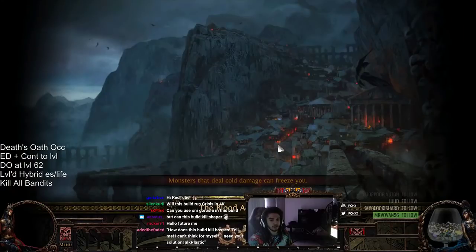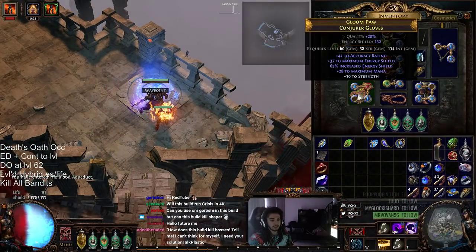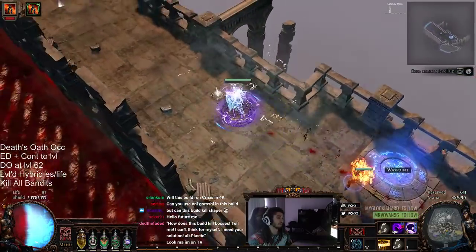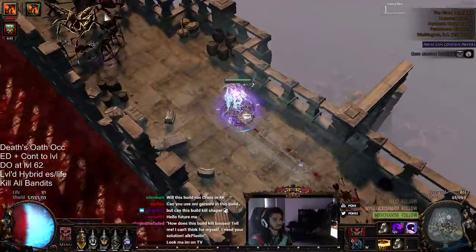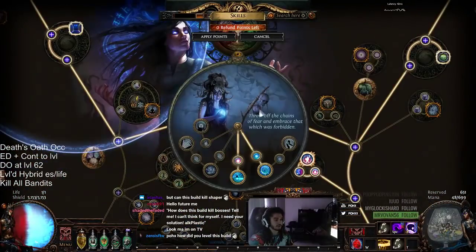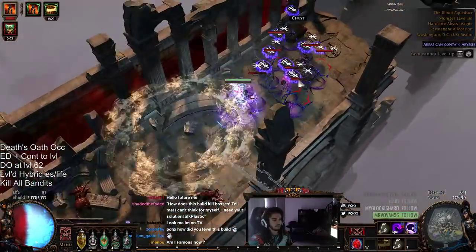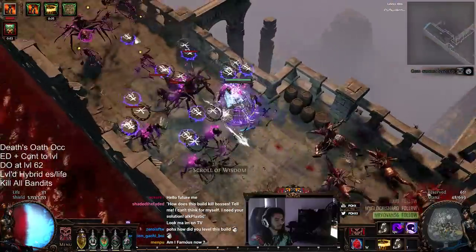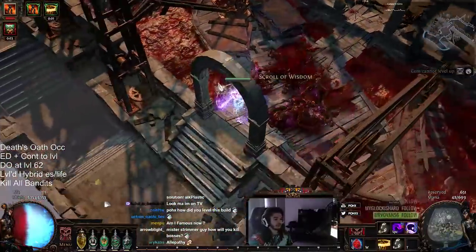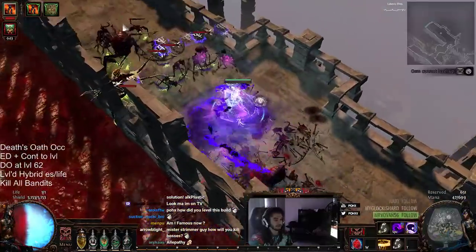I want to go ahead and show you guys what it looks like in Blood Aqueduct, because I'll probably be here until around level 70 or 71 until we've got all our gear going. We'd ideally use Alepathy gloves, but we don't have them yet, so we're just using Increased AoE, Blight, Controlled Destruction, and Faster Casting — don't use these links. We currently have one Spreading Rot Jewel. When we get our second one, our single target will go up drastically, and when we get our Alepathy Gloves our single target will go up by about five times, because I'm using a really bad Blight right now.